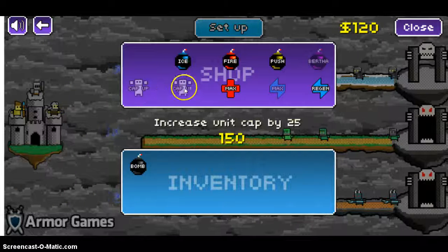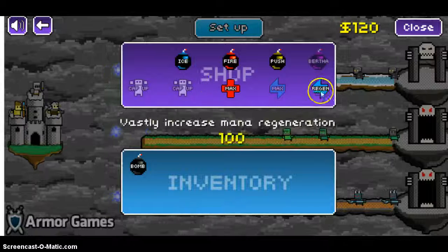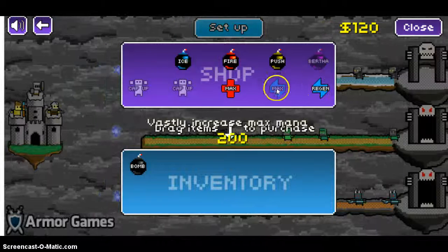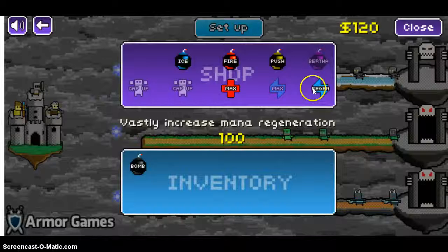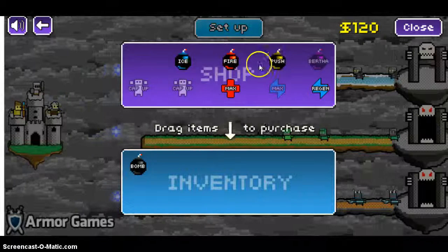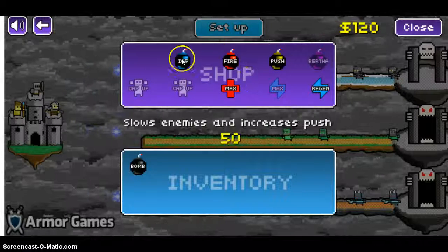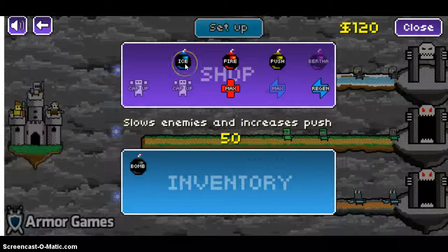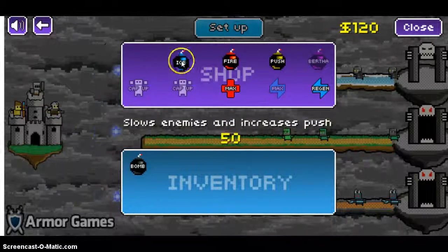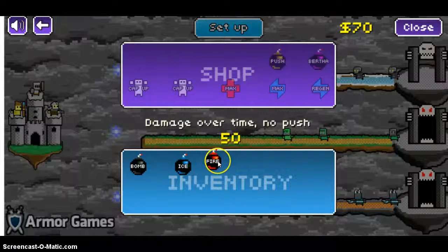I can buy bombs in the shop. Let's buy this — and that.